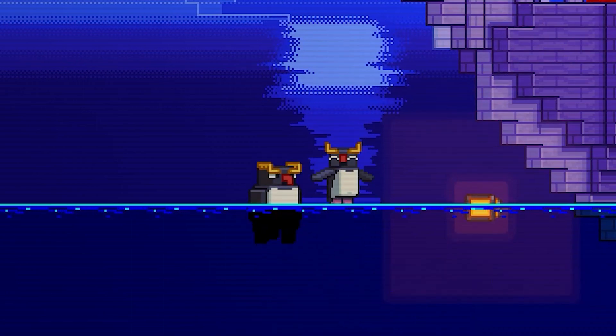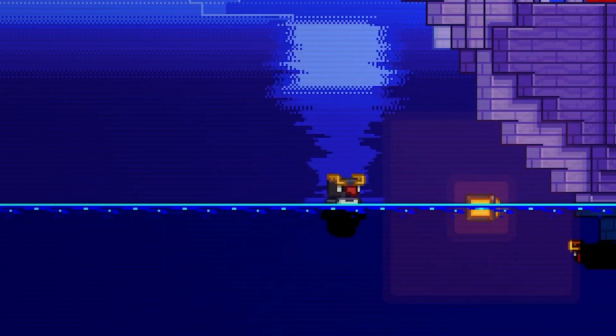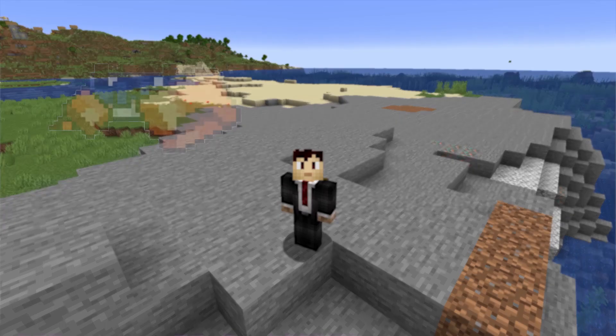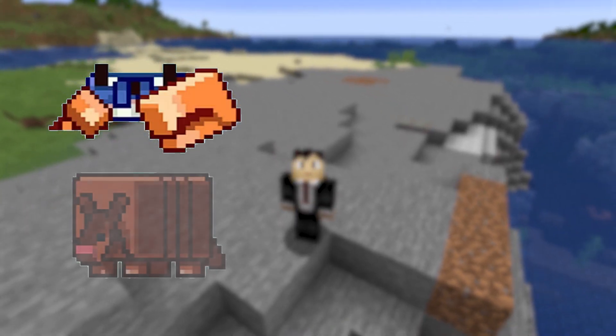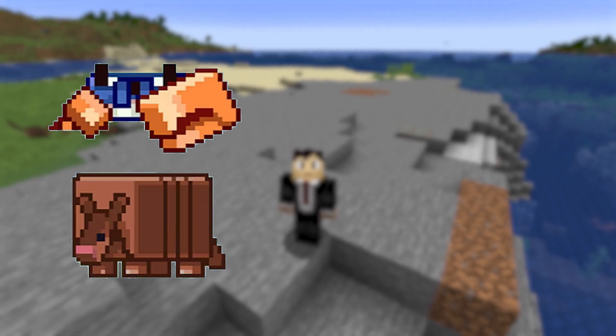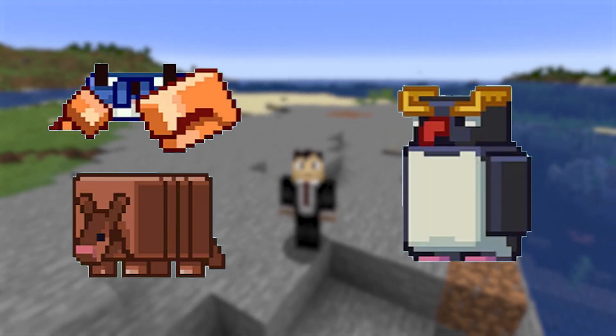The Penguin was just announced as the third mob that could be added to Minecraft 1.21. First, we had a crab with a claw that could help you reach farther when building. Then we had an armadillo with a hard shell that you could use to make wolf armor. And today, we get the Penguin.